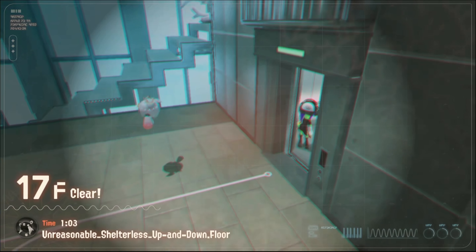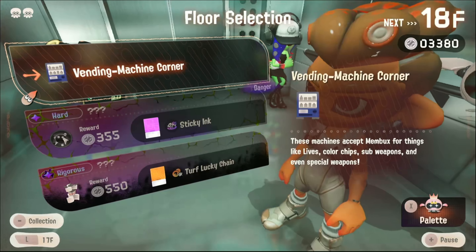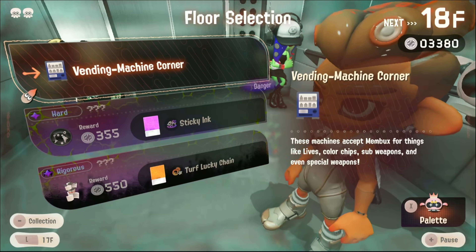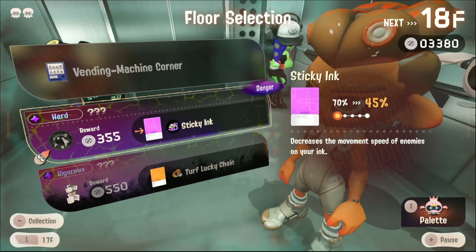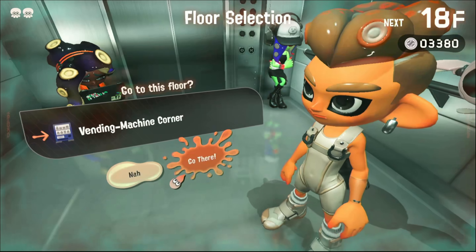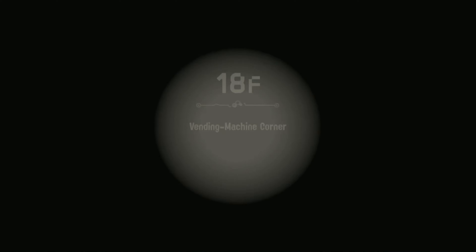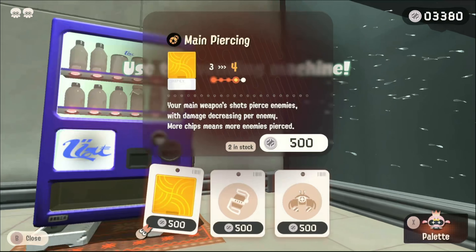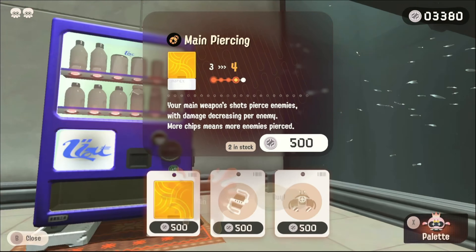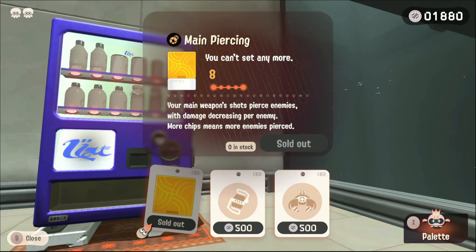I think it's not our first rigorous. Unreasonable shelterless up and down dot floor. We got 590 membucks. Do we want to do vending machine? Oh, this is a hard danger - decreases the movement speed of enemies on your ink. I think we're going to go to the vending machine because we have a lot of membucks. Vending machine corner - hopefully there's something good. Main piercing? Yes! Should we buy another one? Let's buy another one. There.